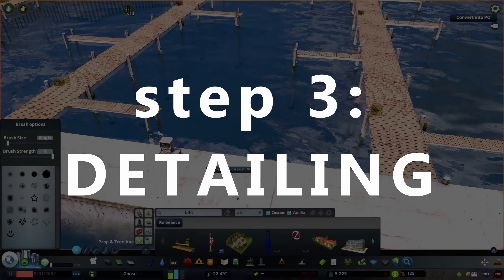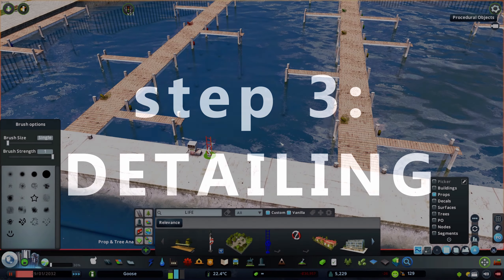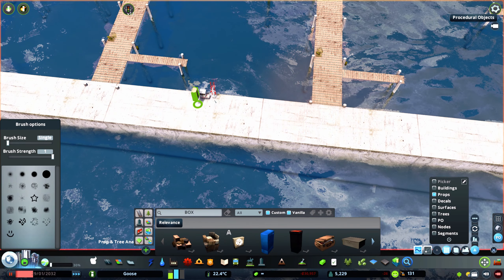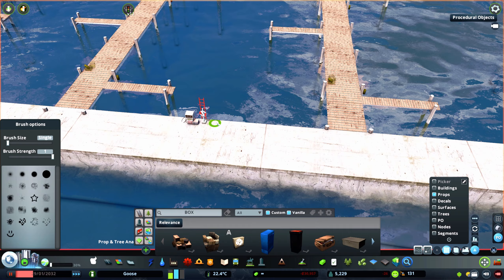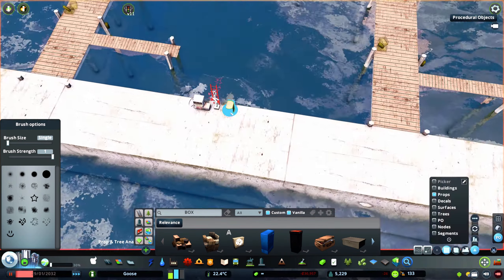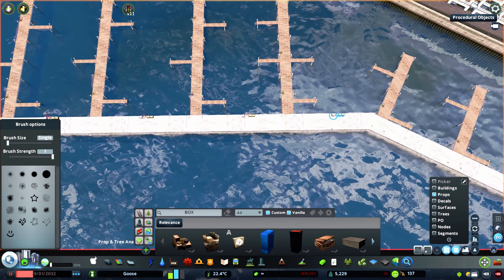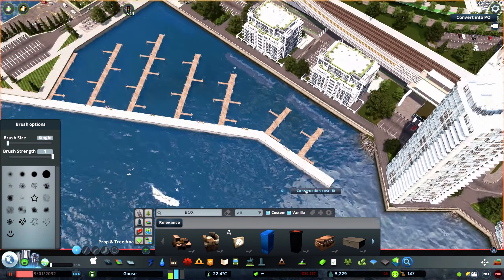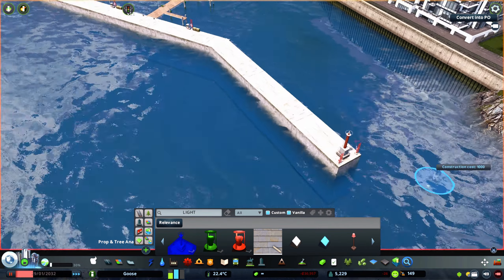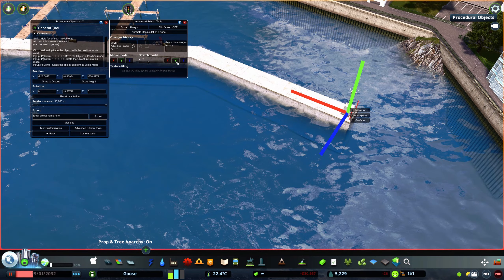When it comes to detailing marinas, less is more — something especially true regarding the docks, which for the most part don't need any props added to pass the line of realism. If you feel like you absolutely need to detail something, you can add some props to allow boat owners to tie their boats to the docks, and scatter a few life preservers and some links for electric and water pumps around the marina. I also like adding lighthouses or smaller markers to the ends of the breakwaters to denote the entrances to the marina. Any further details should go into the stuff surrounding the marina.